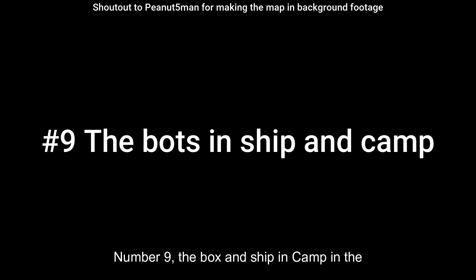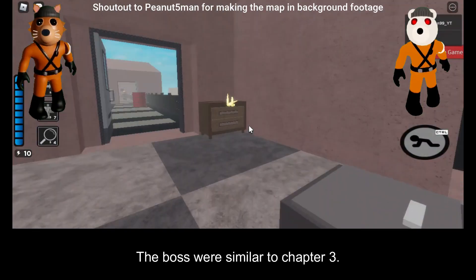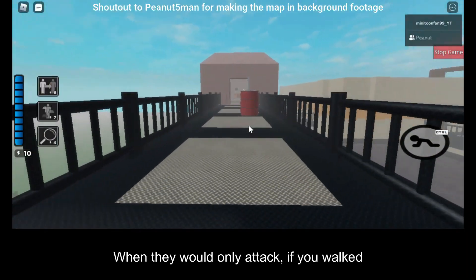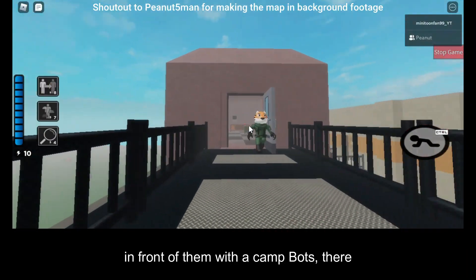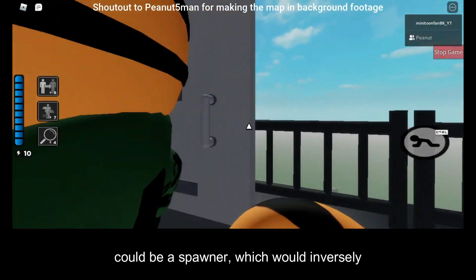Number 9: the bots from Ship and Camp. In the Ship map, the bots were similar to chapter 3 — they would only attack if you walked in front of them. With the Camp bots, there could be a spawner which would endlessly spawn bots.